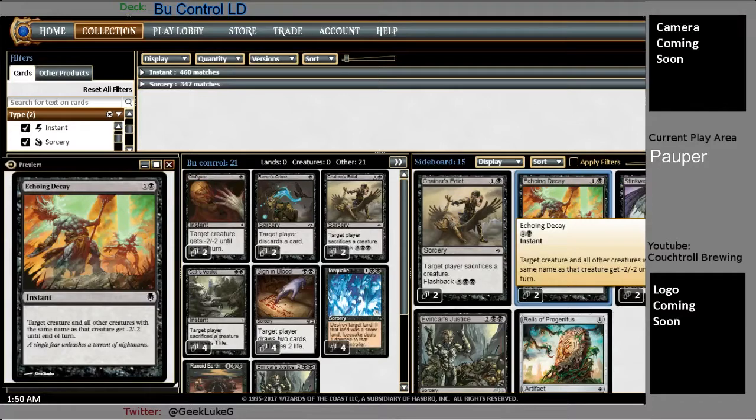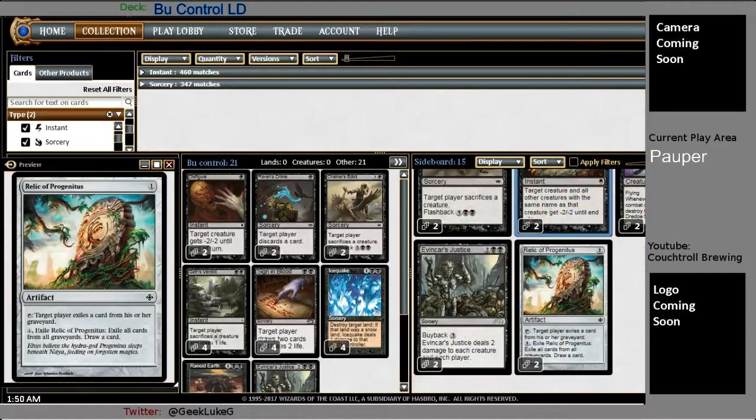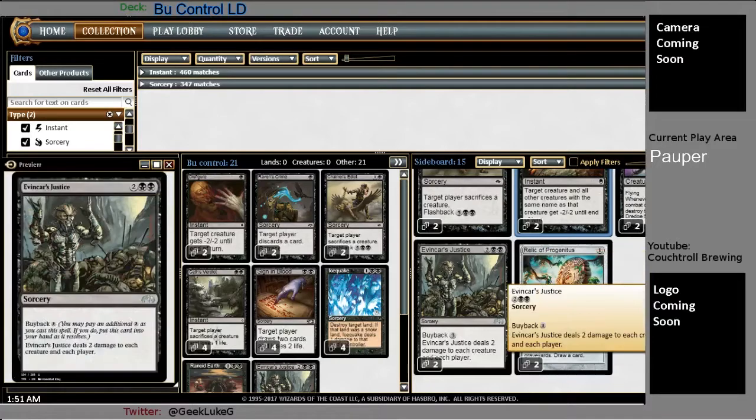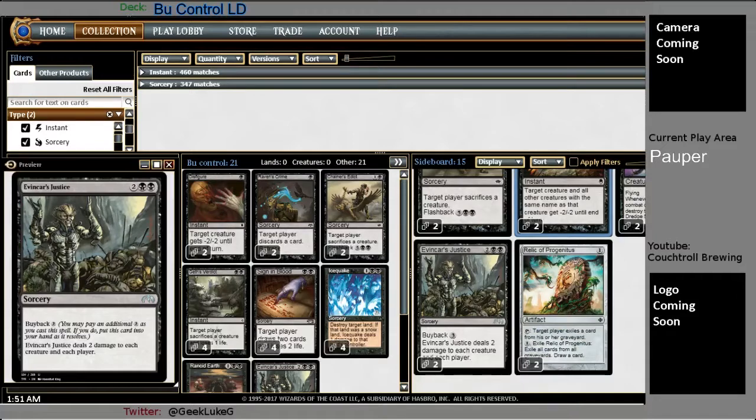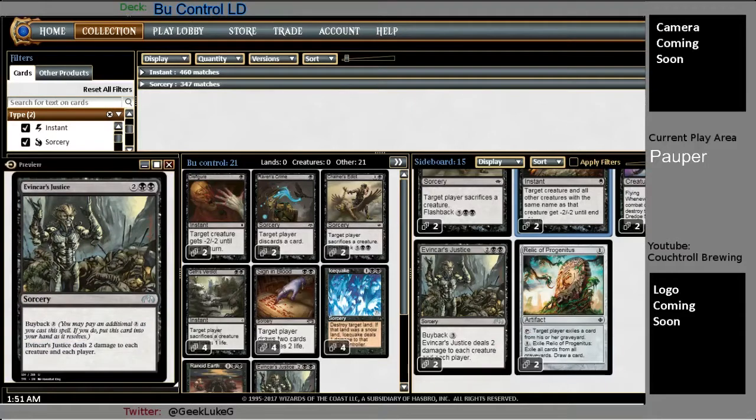Two Echoing Decay — a Disfigure that can clean up a whole bunch of tokens at once, great for cleaning up Elves and even flipped Delvers. Two Stinkweed Imp in case I'm running against a Flyers matchup or need something more recursive. Two Relic of Progenitus — you need to pack Graveyard Hate. I have the two Bojuka Bogs main deck and two Relics sideboard to really keep Reanimator and stuff in check. And two more Evancar's Justice because I really don't like staring down a whole bunch of 2/2s. With the Gray Merchant gaining me life back, I'm not afraid to fire it off, buy some creatures back with the Mortuary Mire, and just keep the life flowing.